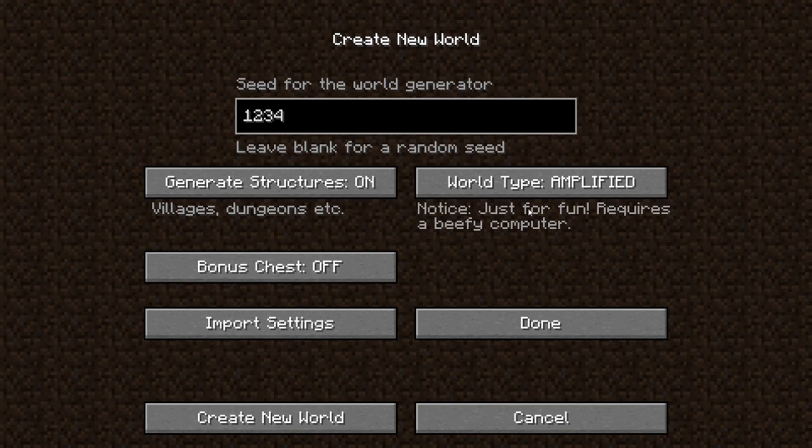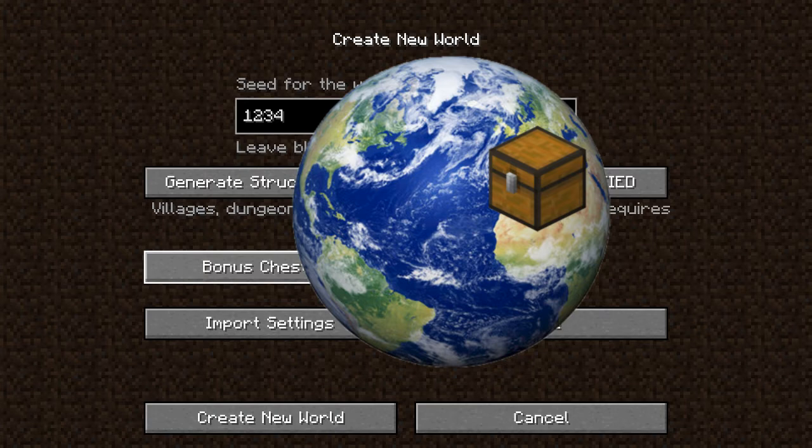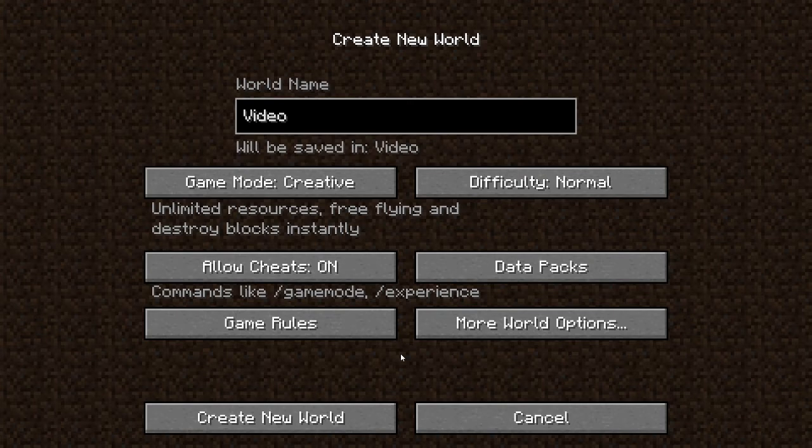The bonus chests — you can put it on or off. Now they are off, so if you put them on there will be a random chest in your world with some starter loot. You can also import settings, but I don't really know that much about that so I won't be explaining it today. If you click on done, everything will be saved. And if you want to create this world, it will just load up your world and you can play with all the customizations you have made.